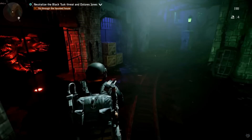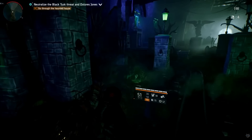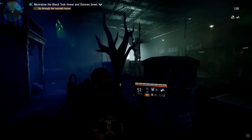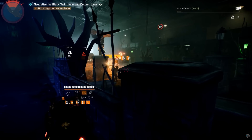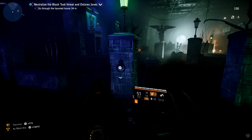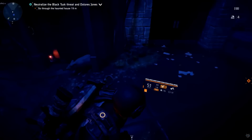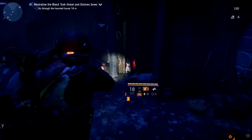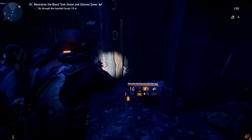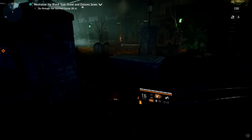Once you get to the area where the little haunted house ghost pops out, this is where you'll fight some enemies — clear these out first. Then head to the far left of the room. You'll see a red glowing light — it's a rat with glowing eyes. Shoot it and the lights go out, which means you've activated the first rat.